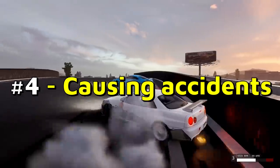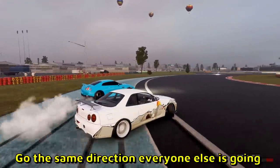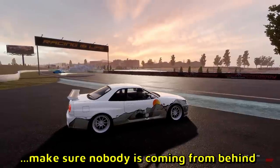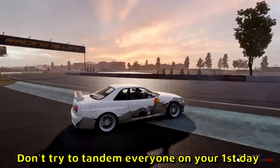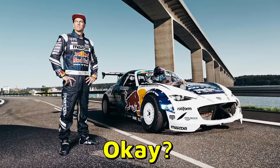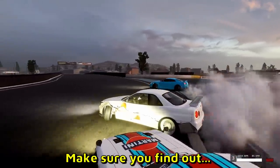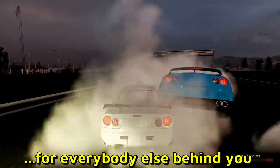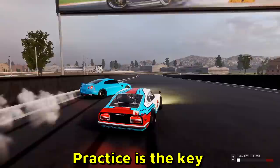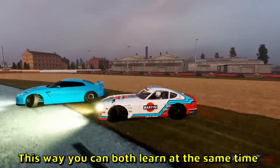Number 4: Causing accidents. Drifting the wrong way and overall causing unnecessary accidents. Go the same direction everyone else is going — do not drift the opposite way. When you go on a track, make sure nobody is coming from behind. Follow other players at a safe distance. Don't try to tandem everyone on your first day — you're not gonna be Mad Mike on your first couple of days. Reset your car to avoid crashes with other players. You're gonna crash a lot at first, so find out which button resets your car. Respect other players. A good way to improve is to start with single player — practice is key. If you feel confident enough, ask other players to do practice tandems with you so you can both learn at the same time.